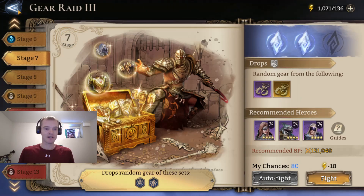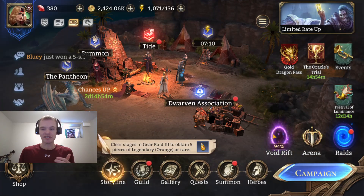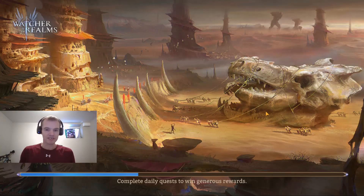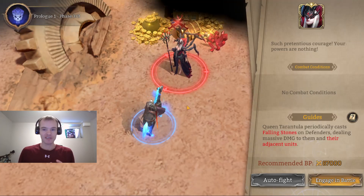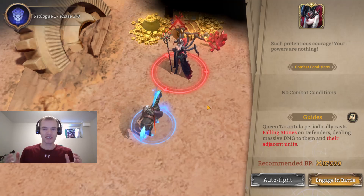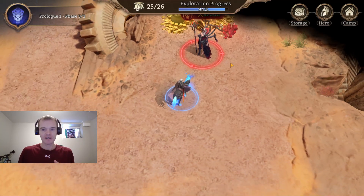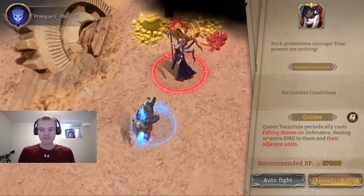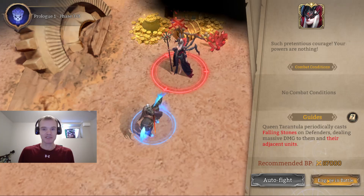The sooner you get through the storyline, the sooner you'll get your first legendary gear items. I was able to go into gear stage 8-3 on day 2, and I have it set to farm. I two-starred stage 6 and stage 7. Now I want to show you the final boss fight in prologue 1 of void rift. This is new content — if you're new to the game, void rift wasn't accessible for the first five or six months of global launch until you reached account level 40.